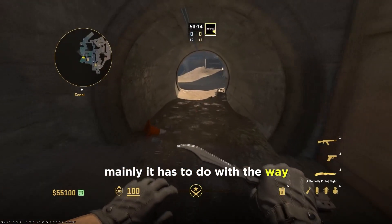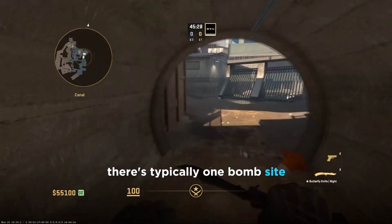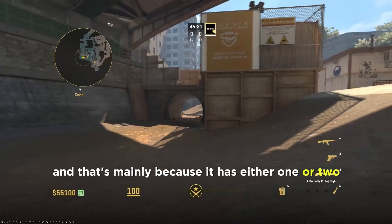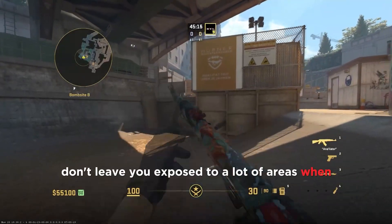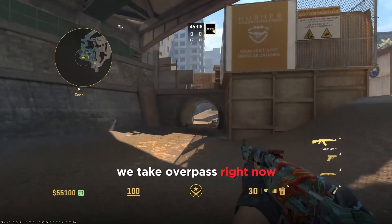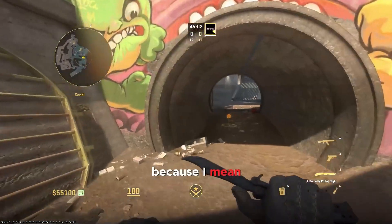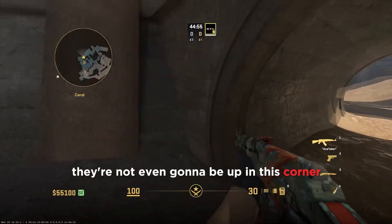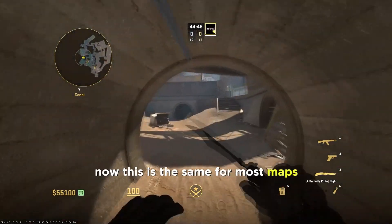Mainly it has to do with the way grenades interact with each other in this game. In CS there's typically one bomb site that's very easy to rush — usually your B bomb site — mainly because it has either one or two easy-to-rush choke points that don't leave you exposed to a lot of areas and you don't have to clear as much. For example, on Overpass the B bomb site is pretty easy to rush, especially going straight through Monster, because there's only one place where the CTs can realistically be. If you rush right from spawn they're not even going to be up in the corner — all you have to worry about is coming in and looking at that side of the map.